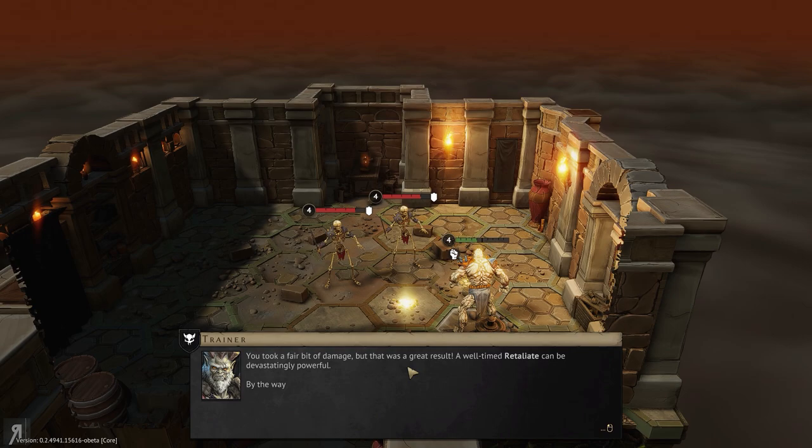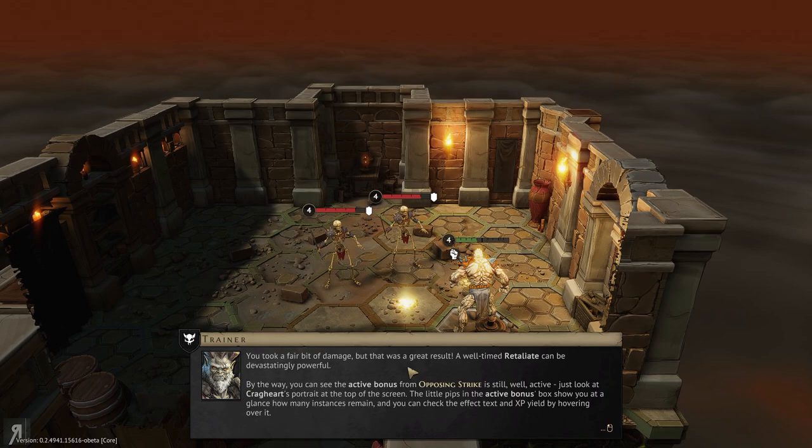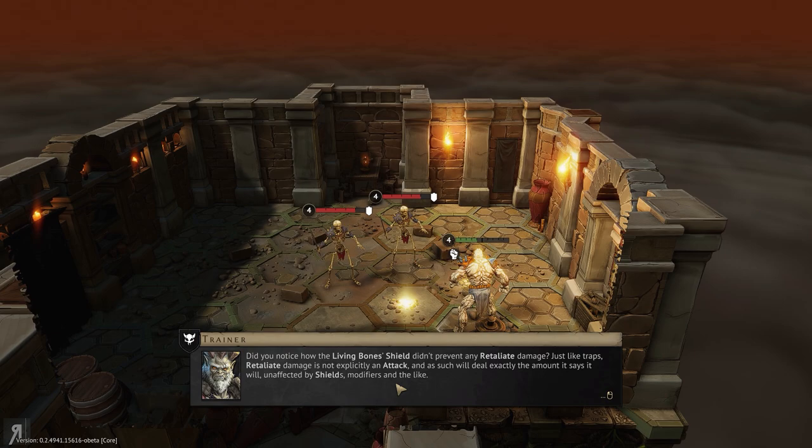You took a fair bit of damage, but that was a great result. A well-timed retaliate can be devastatingly powerful. You can see the active bonus from opposing strike is still active — just look at Cragheart's portrait at the top of the screen. The little pips in the active bonuses box show you at a glance how many instances remain, and you can check the effect text and XP yield by hovering over it. Note that the living bones' shield didn't prevent any retaliate damage — just like traps, retaliate damage is not explicitly an attack and will deal exactly the amount it says, unaffected by shields or modifiers.